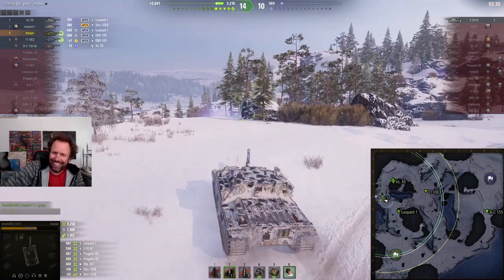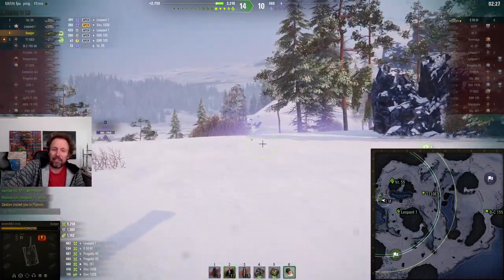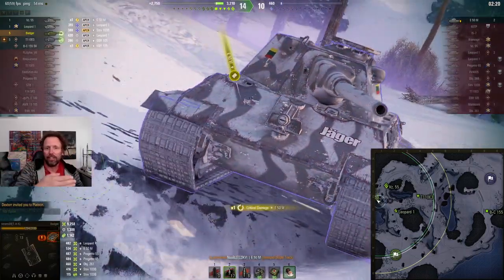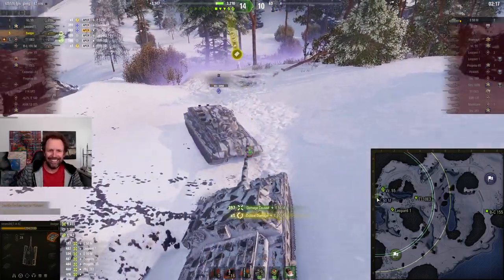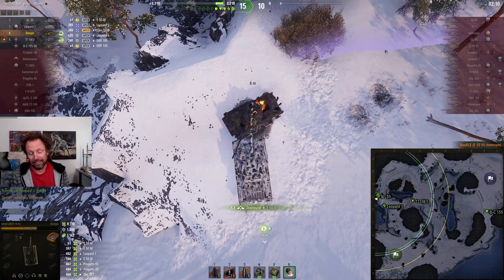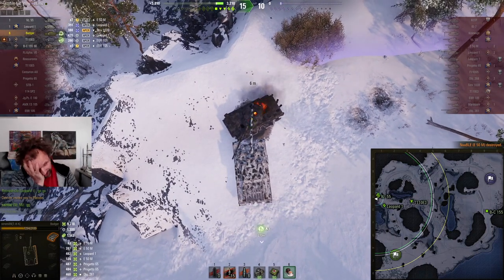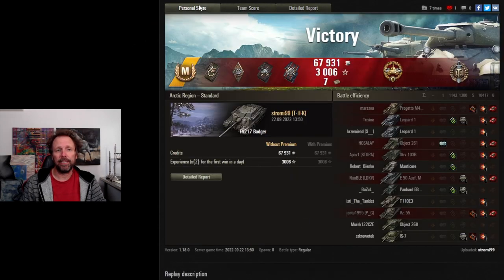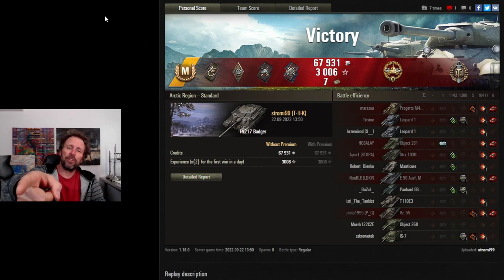Shout out to these teammates - the VZ and the Leopard are actually allowing him to get his 10k. The E50 is driving back and forth like a muppet, thinking wait, daddy never told me this tank was so maneuverable. And Strom - 9,417 damage, and he lost a shit ton of credits, because of course he did - icing on the cake. Guys, I'm tired, I'm gonna go walk Marty. Subscribe to the channel if you're enjoying the content - I'll catch you guys on the next one.